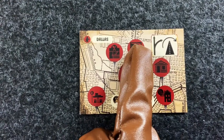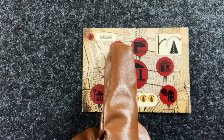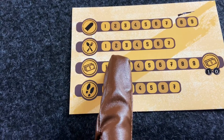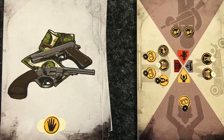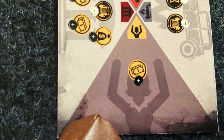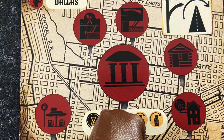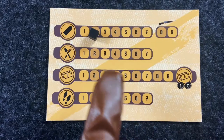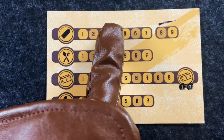At each location, Bonnie and Clyde can shop for goods like weapons, ammo, food, and fuel by spending money. If they're hard up for cash, they can perform a stick-up instead. But be careful — the shop owners may or may not fight back. At some point, you'll need to get loot from the bank. Be sure you stock up on that ammo and hope for an easy stick-up.